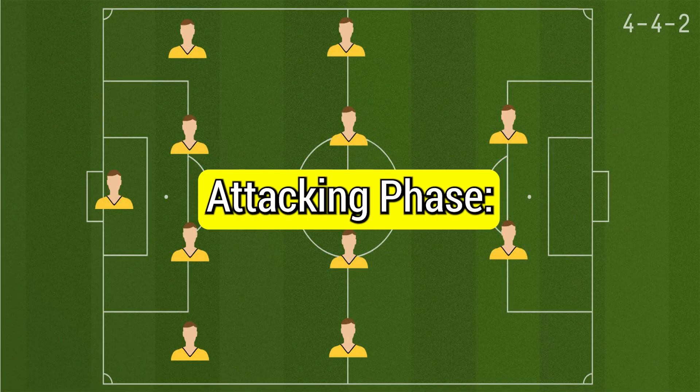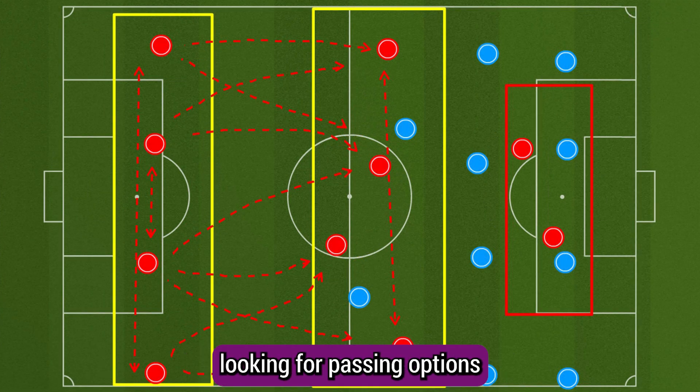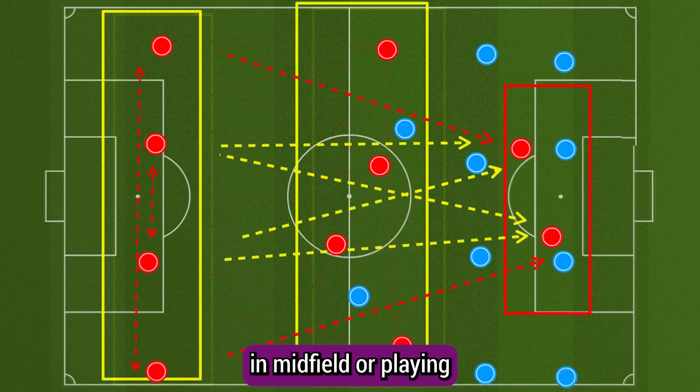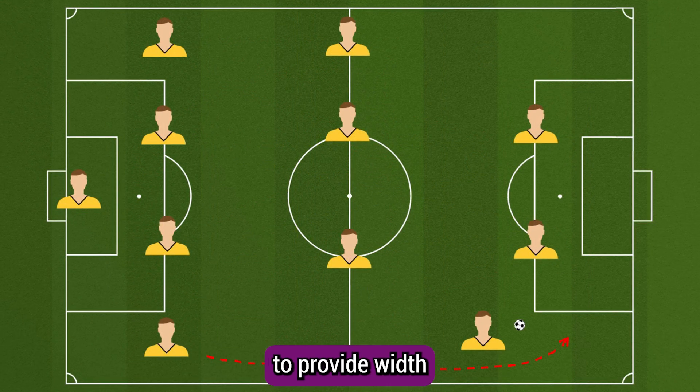In the attacking phase, the first aspect is building from the back. The center backs distribute the ball from the back, looking for passing options in midfield or playing long balls towards the forwards. The full backs can push forward to provide width and an additional passing outlet.